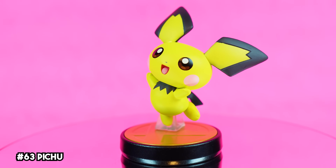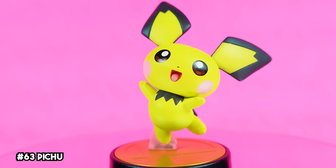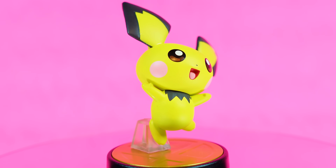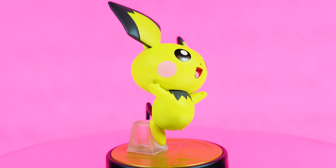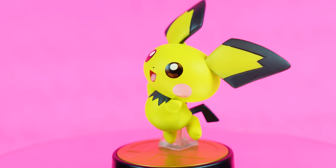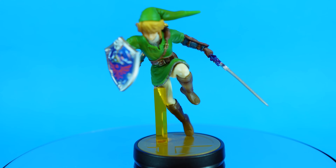Pichu wins the award for probably the cutest amiibo in the set. I love how their color is just a bit more of that almost neon yellow when compared to Pikachu. I always thought Pichu was an odd choice for an additional character, but I can't lie — this thing is absolutely freaking adorable.